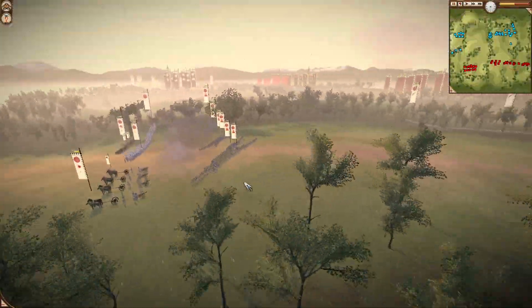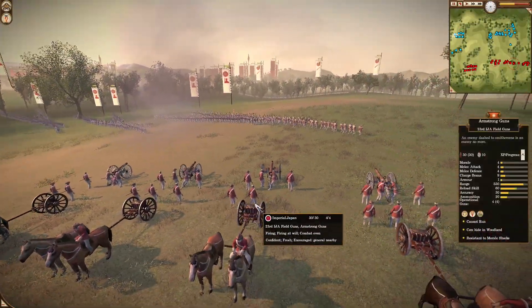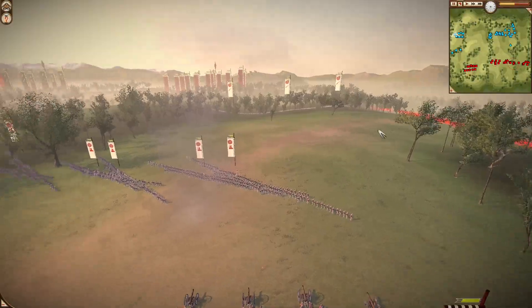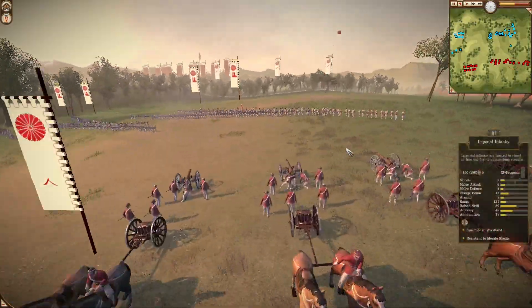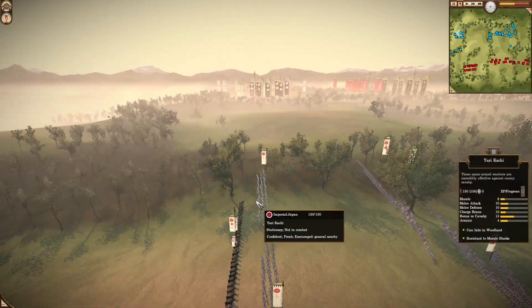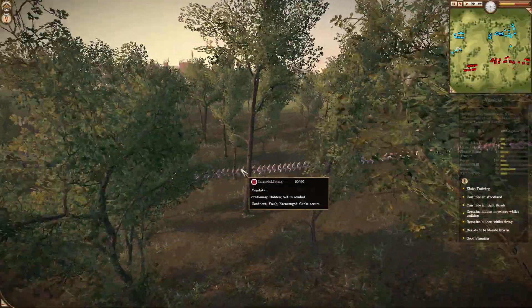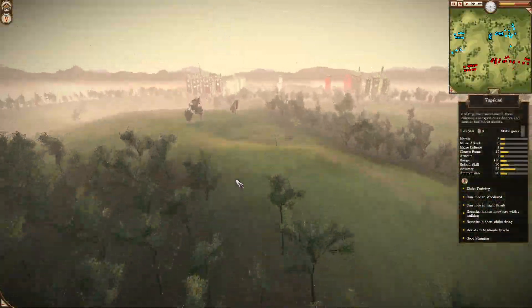Before this battle even starts, we have to go over the army comps. Real quick — Imperial Japan is going to be on the right, the blue team is on the right. He's going to be bringing one arc-tron gun, a lot of Imperial infantry in the frontlines, and some Yari-Ki with his general.